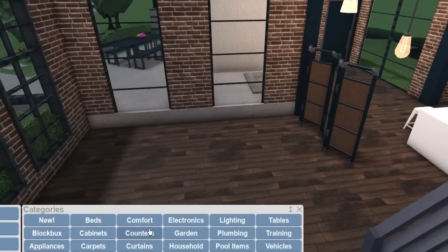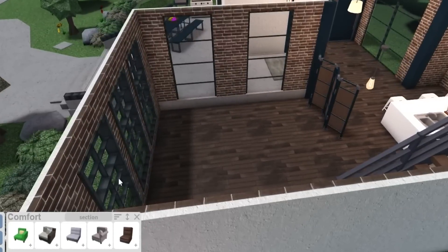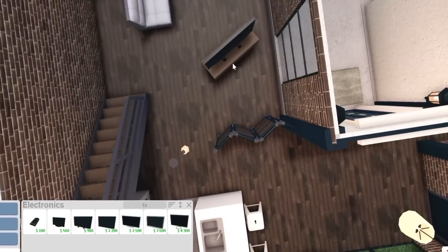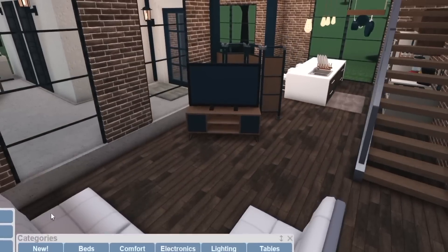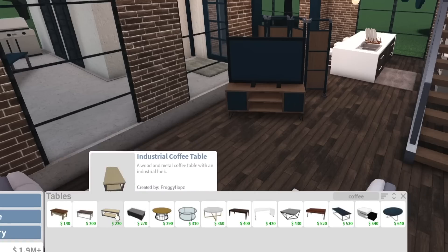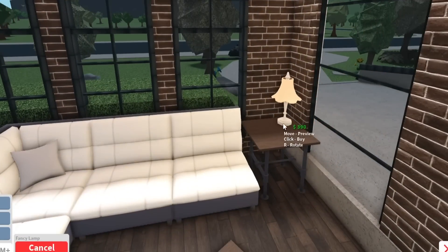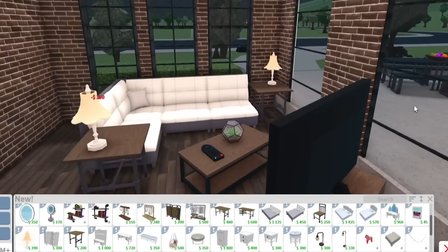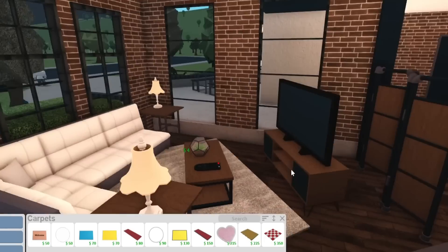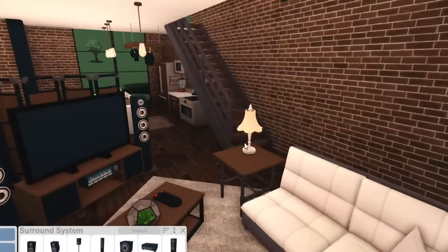Let's work on the living room next — this will be the fun part. We're using sectionals again. Wait, this is actually a pretty decent spot for the TV — there you go, and the divider is just sitting there. Do we have a new coffee table? No new one, but we have an industrial coffee table — putting that here. I'll use the fancy lamps in this area — not quite modern or industrial, but adding a carpet to top it off.